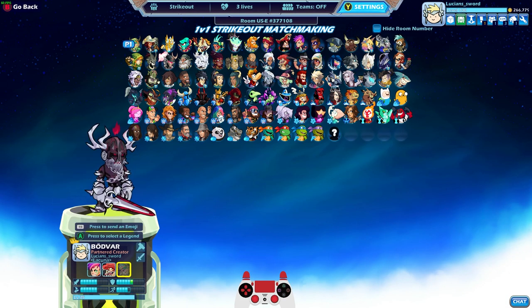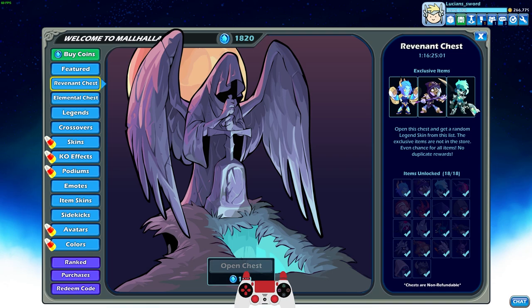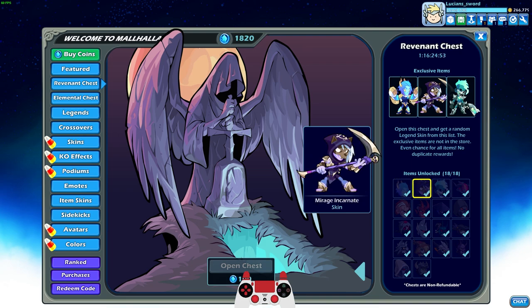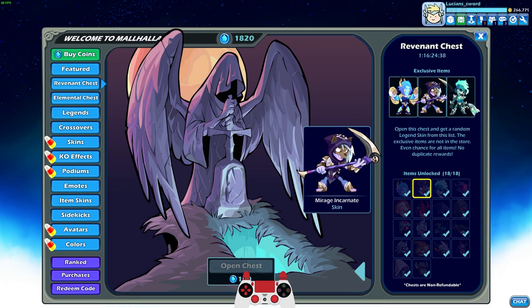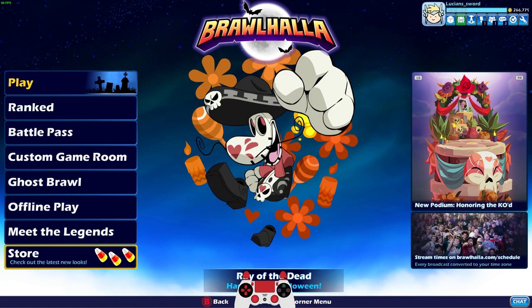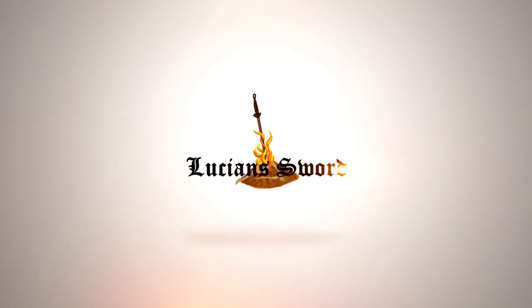All right guys, I think you've seen enough of the elemental team. Let me know in the comments if you like that. I know there's also the Revenant Chest in the store, but I really do like these skins too. Let me know if you really want me to do the Revenant skin — if enough people comment on it, then I will. The reason I did elemental instead is because the Revenant Chest is more like Halloween and we're past Halloween, but I do love these skins. I use Outerworld Zariel all the time. I don't really use Mirage Incarnate that much just because she has some really good other skins. And the Wraith Barraza, I use that one quite often as well. Anyway guys, hope you enjoyed the video. Let me know what you thought. As always, this is LucianSword — I hope to see you in the next one. Take it easy, friends.